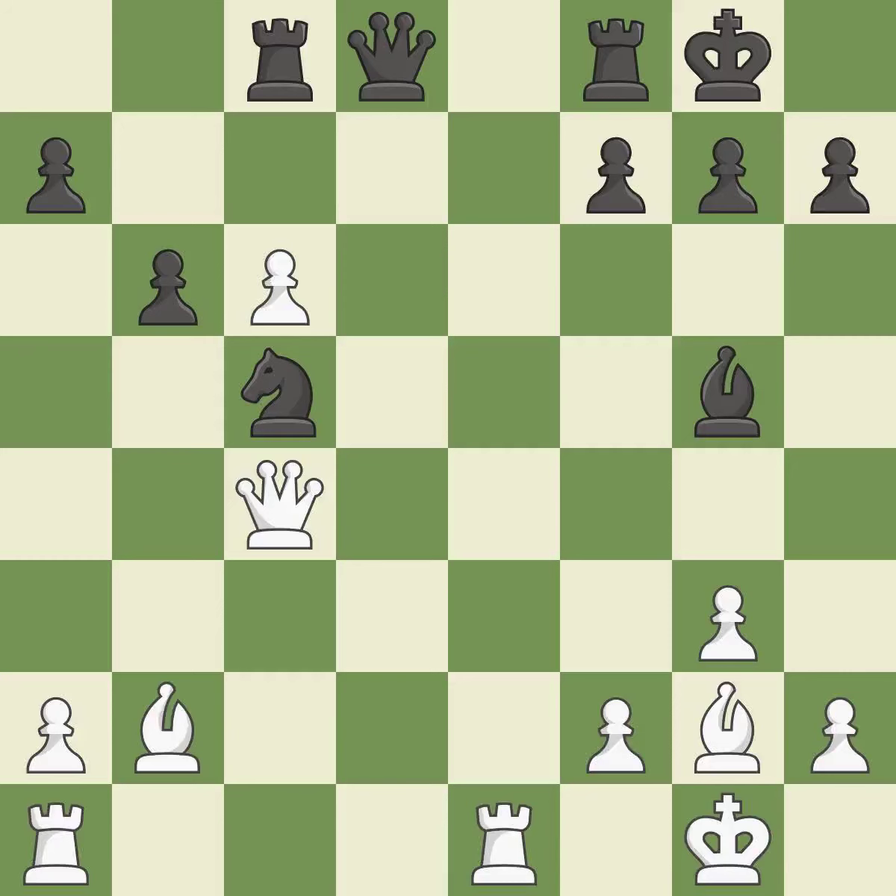This threatens to win a queen. This forks pieces by creating a simultaneous attack — the only good move, and a truly amazing one. This threatens to win a bishop — a brilliant response. This captures a vulnerable rook.